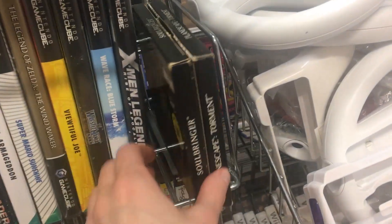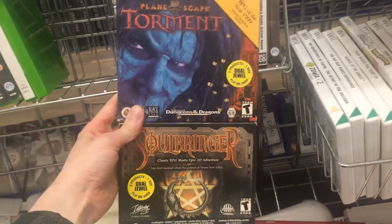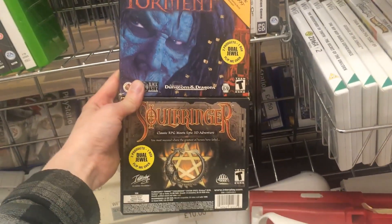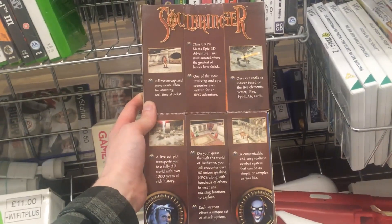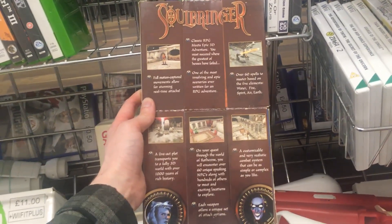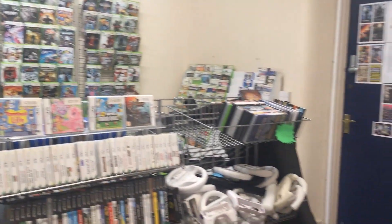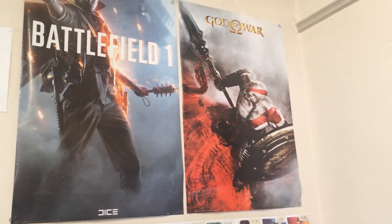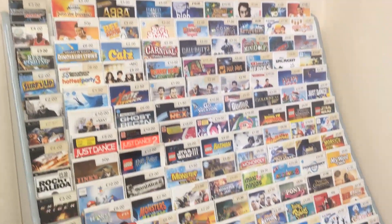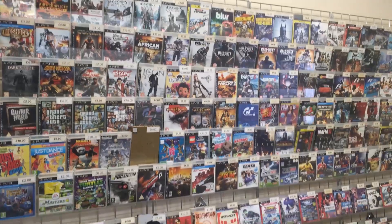A game I do know quite a lot about is Planescape Torment, which is a game I already have, so I didn't pick up this double pack. I came to the conclusion that if I wanted to grab the other game from this pack — Soulbringer — I would go after a regular DVD style case rather than the gimmick packaging, as it would be a fraction of the price. That's often the case with big box PC games: it's a lot cheaper if you go for a single jewel case or a DVD style case from a later release.